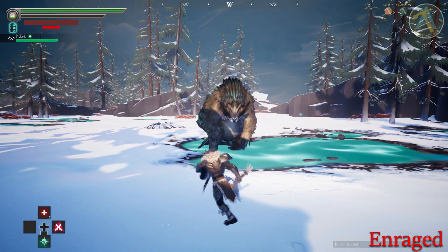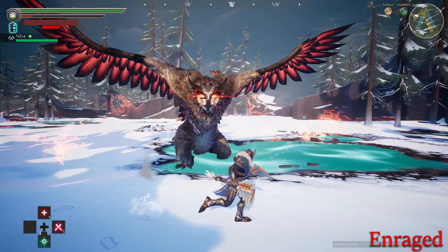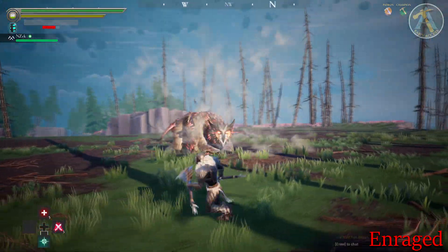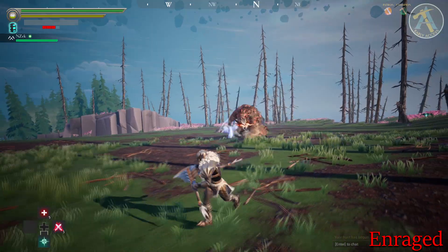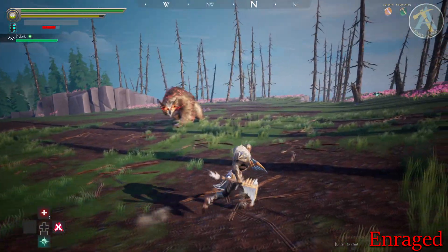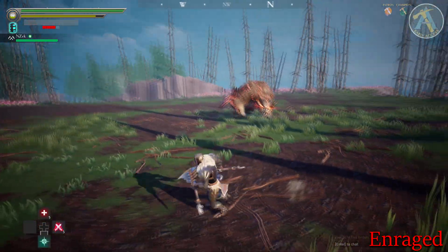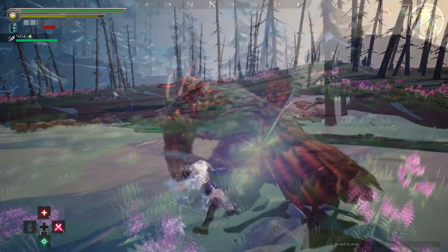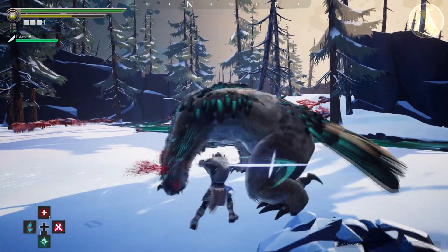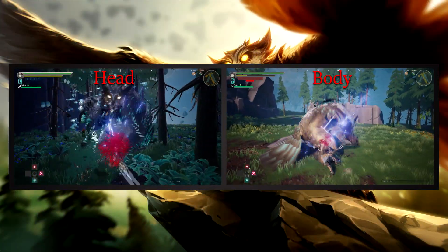Shrike will stand on its hind legs and spread its wings, turning all its feathers red. Shrike is open during this time, so get a few hits before it can fight back. When enraged, Shrike's attack speed is increased, and when Shrike uses Moonslash, it will now throw a second Moonslash that runs horizontal shortly after the first one. If you're having trouble taking on this behemoth during its enrage, play it safe and wait until it's no longer enraged. And like all behemoths, Shrike will be exhausted after being enraged. Be sure to take advantage of these situations to possibly break the head and body of Shrike.